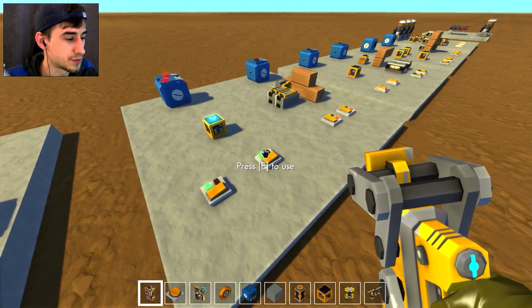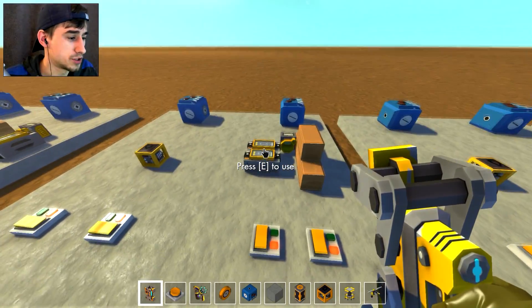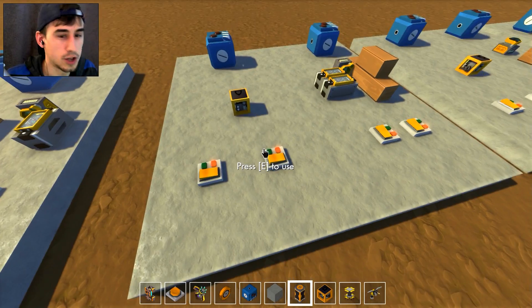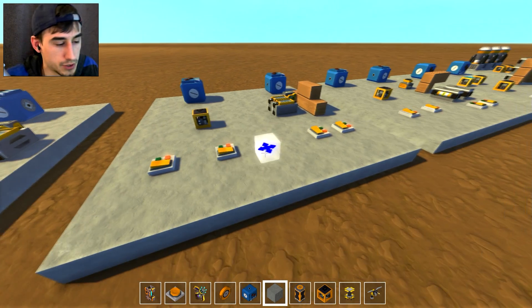Then there's the OR gate - either input or both will make it work. The old school method had a controller for each switch with bars in front of a sensor that had range. Logic blocks have instant response time, so it's a lot easier - you can have nested OR gates with up to 3,000 inputs if you really wanted to wire it all up.